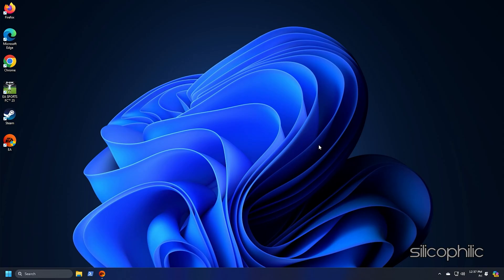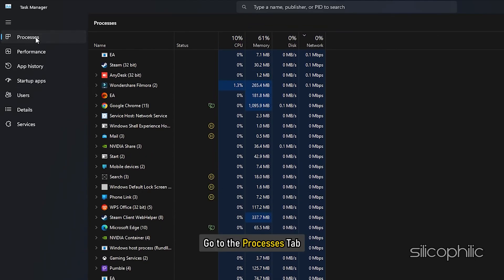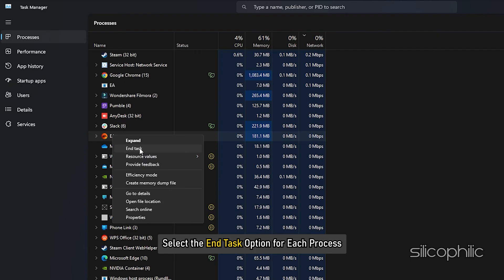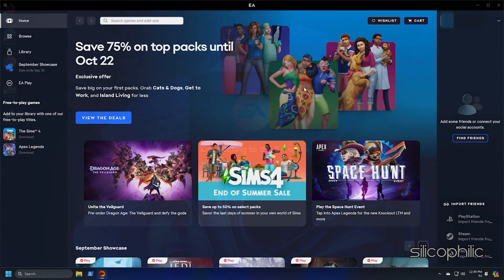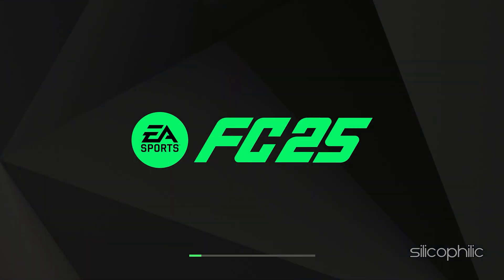To completely close the app, right-click on the Windows search menu and select Task Manager. Go to the Processes tab, right-click on all processes related to the EA App and select the End Task option for each process. Then relaunch the app and check. You can also restart your PC and then relaunch the game and check.